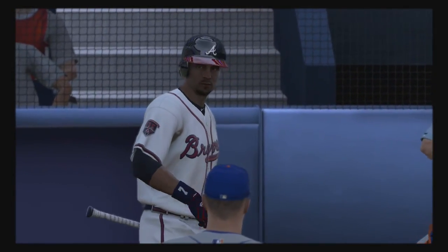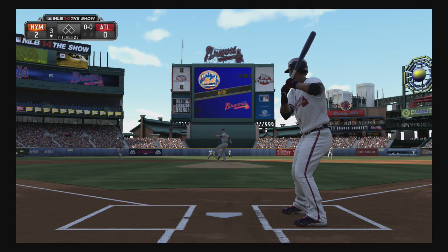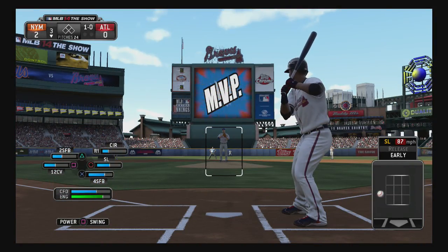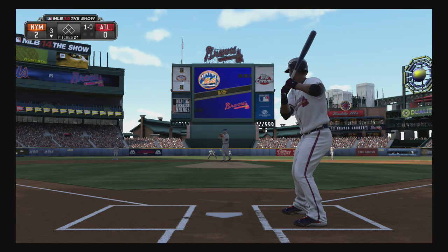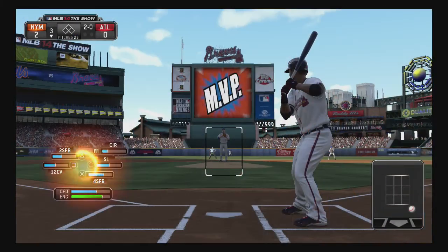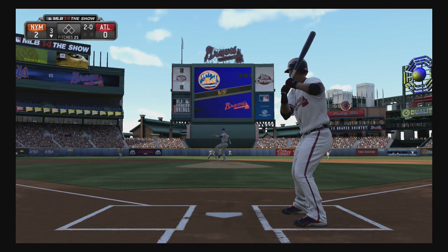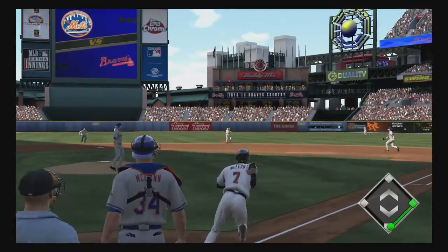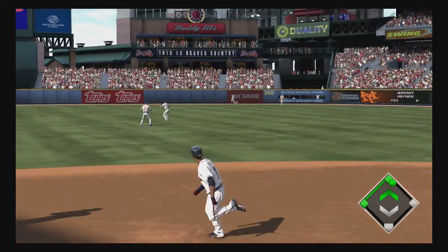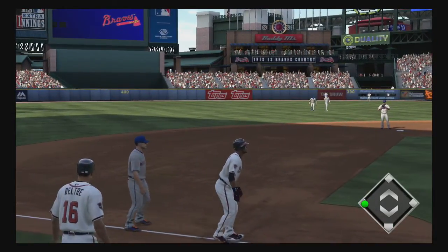Ozzie McLean makes his way to the plate to get us started here in the bottom of inning number three. He'll hold off on the slider to start the at-bat — ball one. A fastball inside as the count moves to 2-0. Now a fastball smashed into the alley in right center, and this will get down for extra bases. Around second, he'll try for third, and he'll get there as he legs out the leadoff triple.